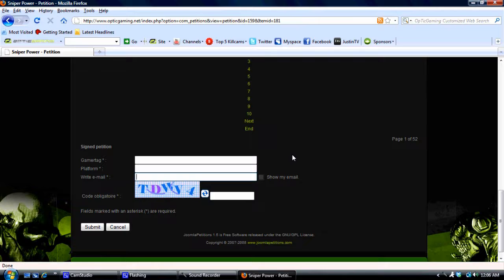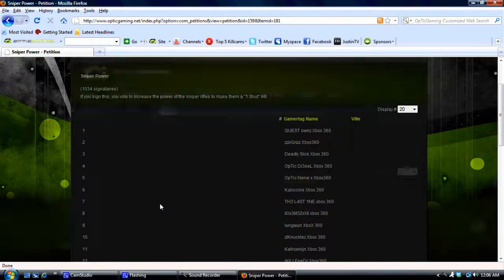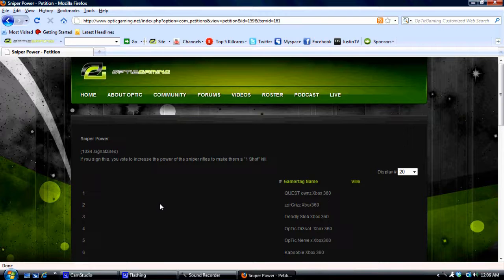Then you've got the Captcha Box right here. All you're going to do is put the code in there and then click Submit. Once you submit it, you have officially signed the petition for the Sniper Rifle Damage Increase.